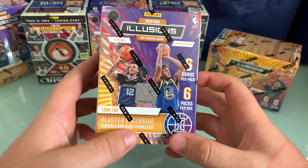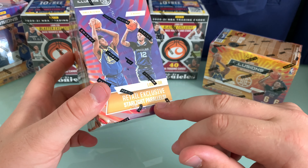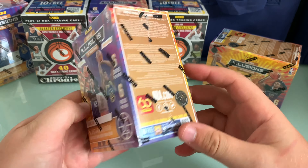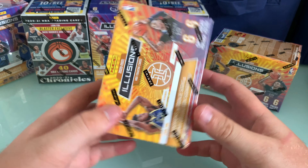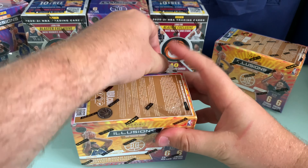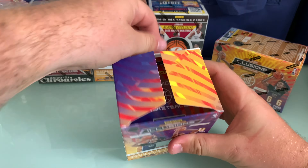Pretty standard sort of blaster — 36 cards. You've got a few different exclusive parallels. The rubies are numbered to 125, and there are autos within the checklist as well, but like most retail, that's going to be pretty hard to hit. Illusions always has their starlight parallels, which is a case hit. They don't really hold too much value unless you're getting the right guys. Like Optic, I'm a big fan of all the inserts in Illusions — that's the main reason I'd be opening this.